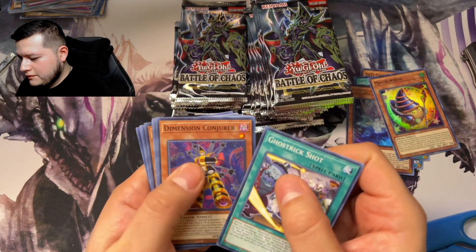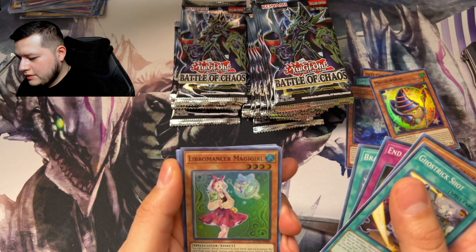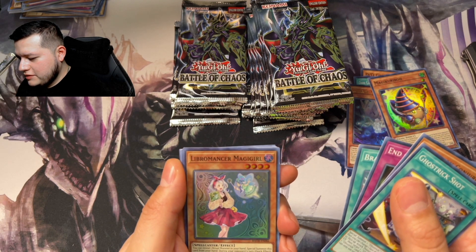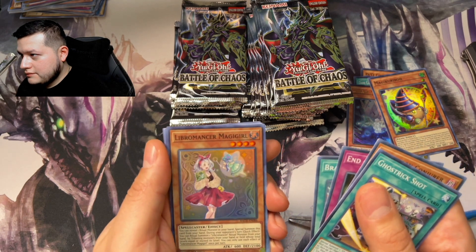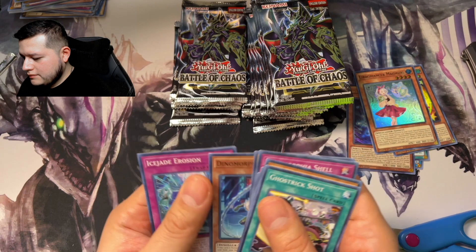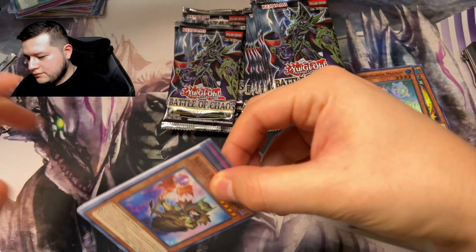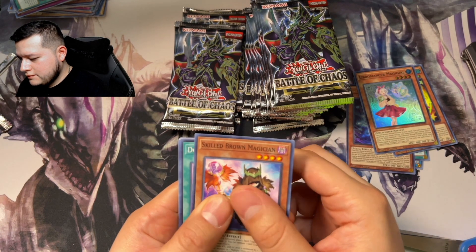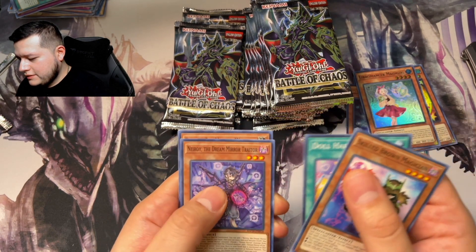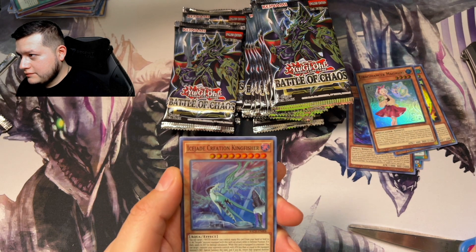Ghost Trick Dimension, End of the Line, a Libromancer Magic Girl. All Happiness — Ice Jade Creation, Kingfisher.